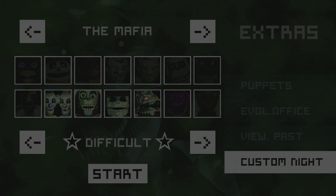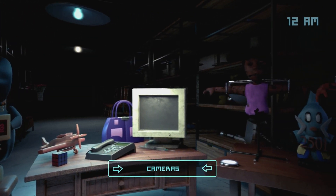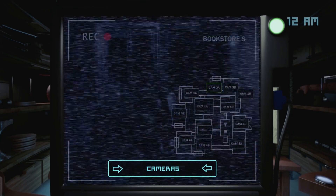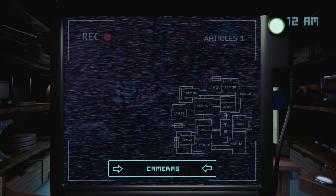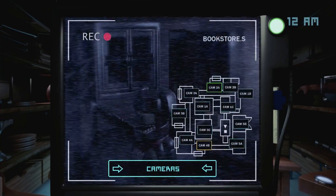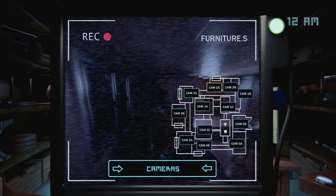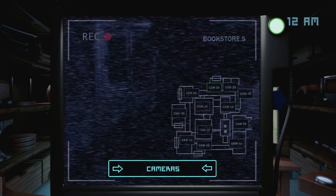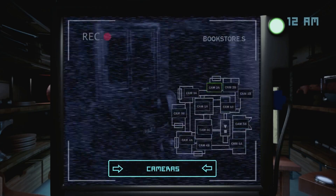Okay, so next is the Mafia. This one's interesting because you have the clowns — it's strictly on camera. So this shouldn't be too difficult either. This is going to be a camera-only night, so it should also be pretty uneventful. The only one that's going to be tricky is the dragon, or Karen rather, because in that case I have to look at camera 4B. It's just going to be a lot of flashing.